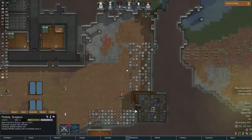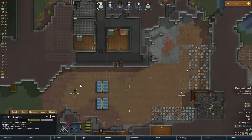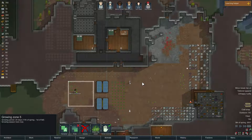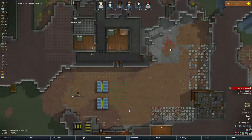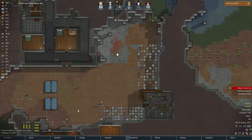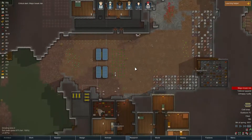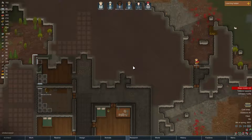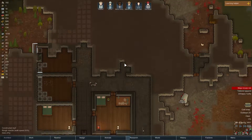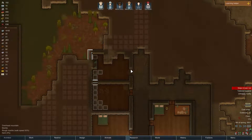What are you doing? Oh, you're just hauling stuff. Oh no, there's a cold snap! That is not what we needed on the ninth of spring. We have plenty of wood, finishing up this flooring.